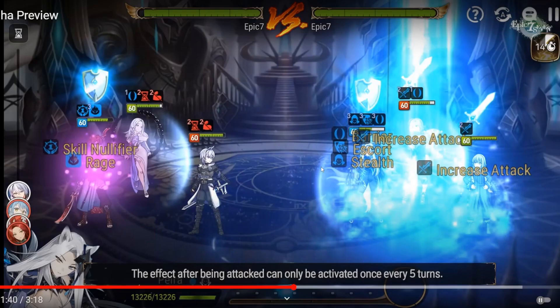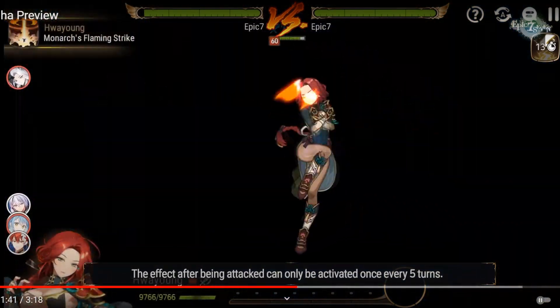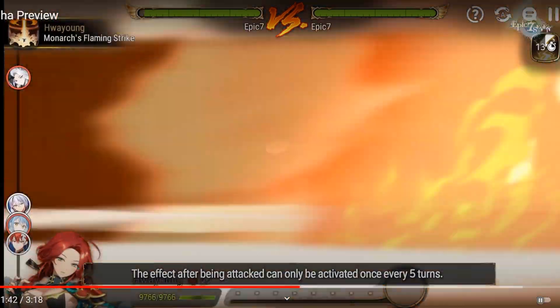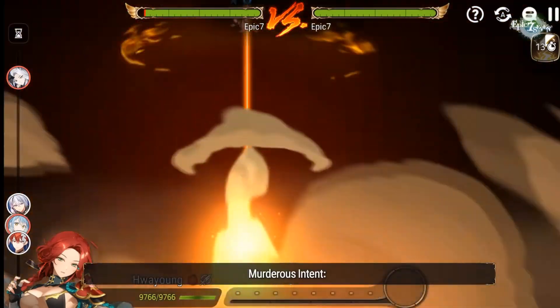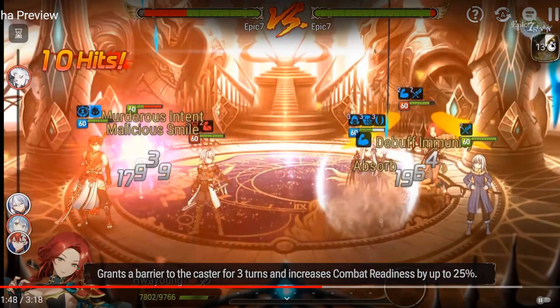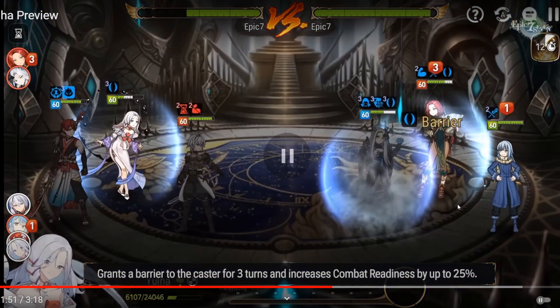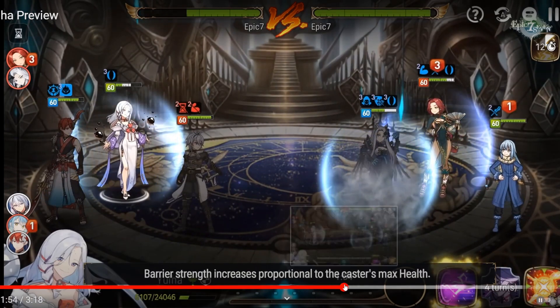Let's see it. They are using... let's watch this. Murderous Intent grants a barrier to the caster for 3 turns and increases combat readiness by up to 25%. It barely tickled Huayoung. The barrier's pretty thick, I guess, but it can only be used every 5 turns. That is a long cooldown for just a barrier, but it is pretty thick. Barrier strength increases proportional to the caster's max health.